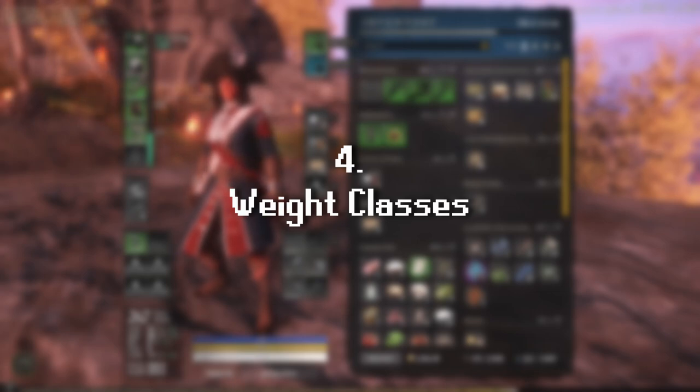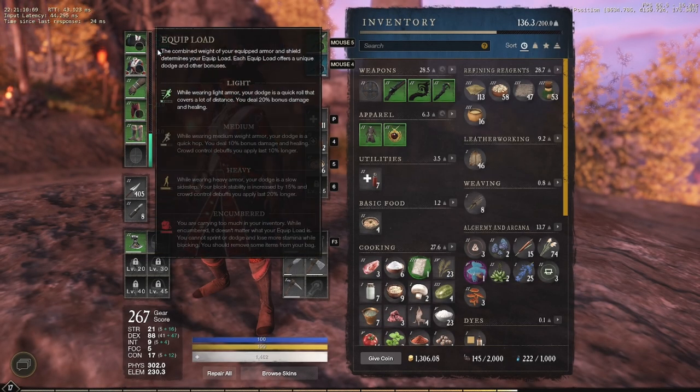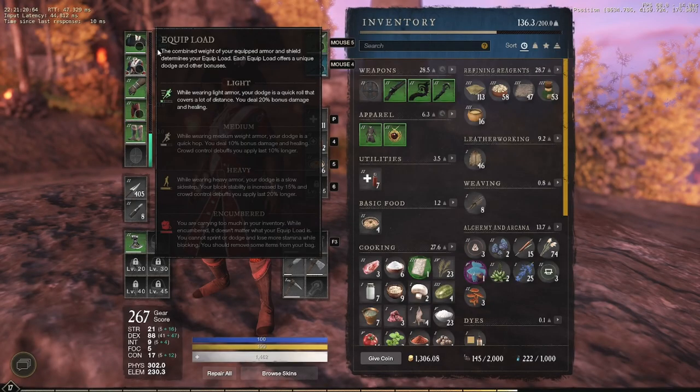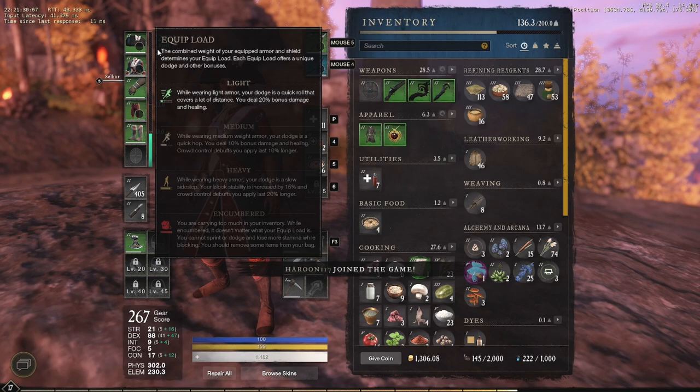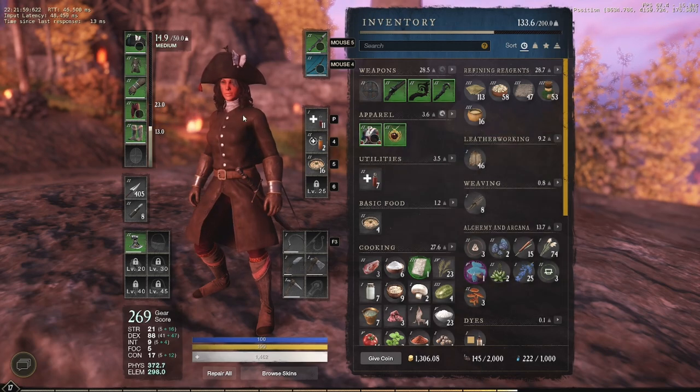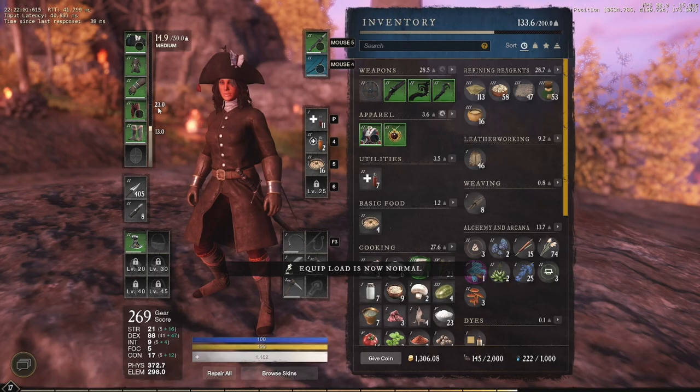Number four: you're going to want to understand the weight levels and their pros and cons. This screenshot right here explains it perfectly — it's really concise and brief. Go ahead, take a pause and read it. Based on the way you want to build yourself, each level has its pros and cons. I feel like I'm most advantageous wearing light armor, so I stick with light armor. You can also mix and match light and medium or light and heavy. The thresholds are: above 13 is medium, above 23 is heavy.